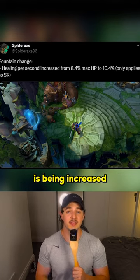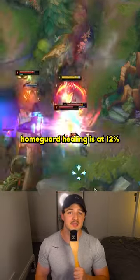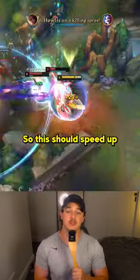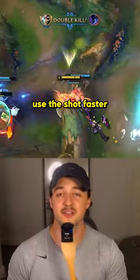The healing per second is being increased from 8.4% max HP to 10.4%. For comparison, Home Guard healing is at 12% missing health, so this should speed up your fountain trips by around 20%. Some of you guys are gonna have to learn to use the shop faster.